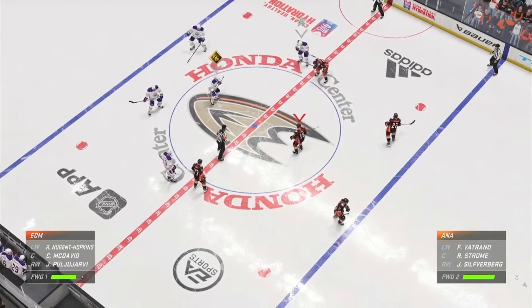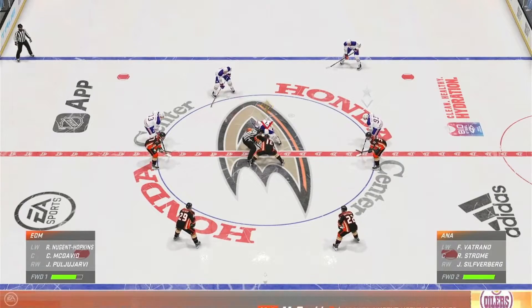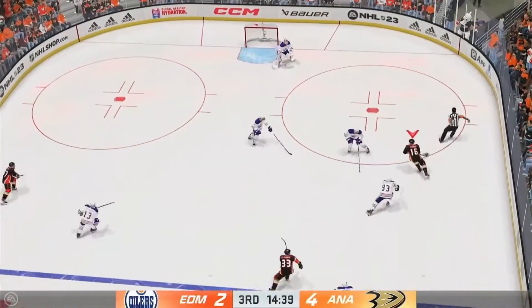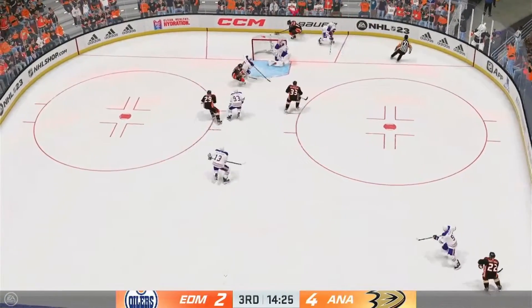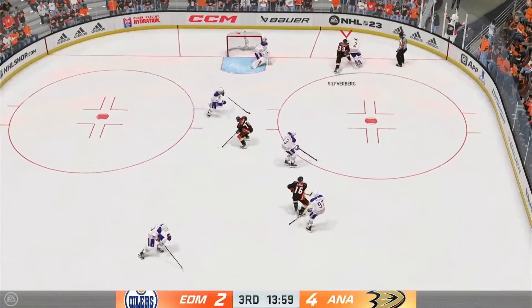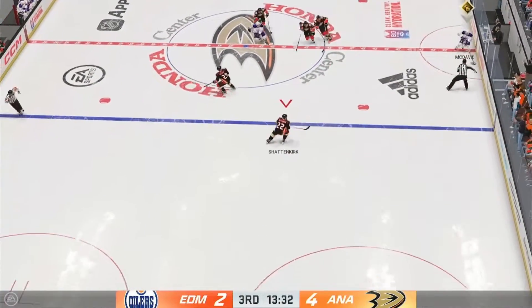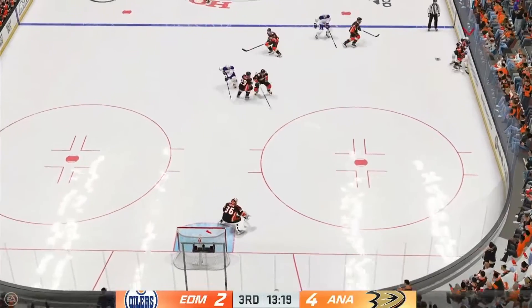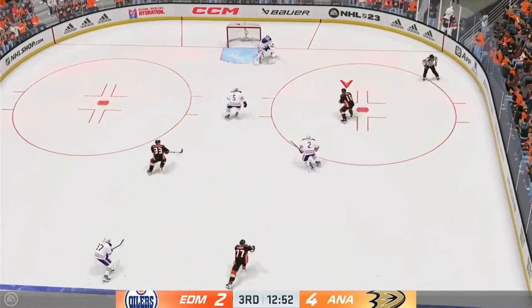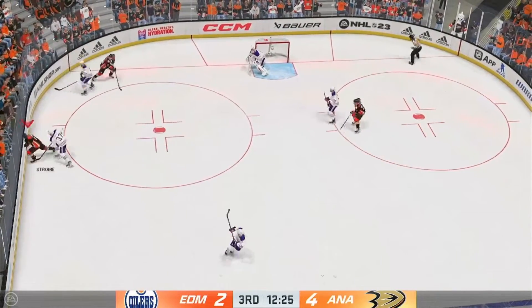Edmonton's still got to find two more goals but they at least have one back — it gives them a little bit of hope and the bench seems to have come alive. Here's a short pass to Strome. The Ducks have it from the corner — here's a pass and he makes a save. The Oilers have it now. Edmonton's got it across the line — there's a hit on the play. Center pass and he devised a great opportunity there.